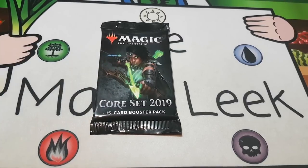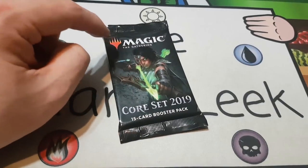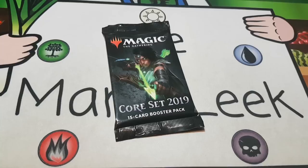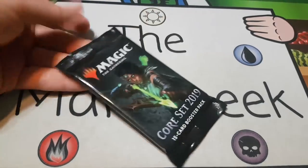We're going to open this pack, see what's in it, and talk about each card as though it was a draft and figure out which card we would take pack one, pick one. These are sponsored crack packs — every patron at the $5 level and above gets entered to win all the cards from this pack. This week it is Father Cory Steica who has won. You can go to patreon.com/Manaleak and sign up at $5 or above to help the channel out.